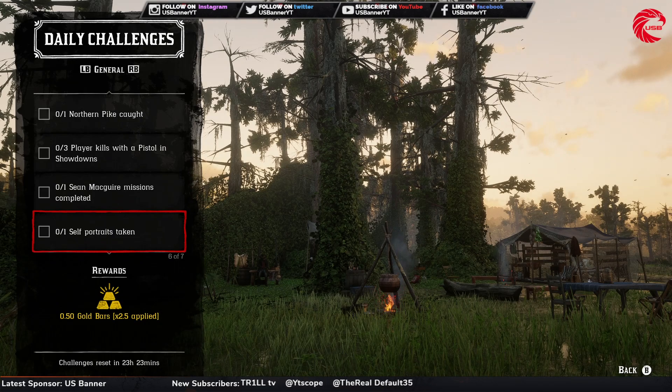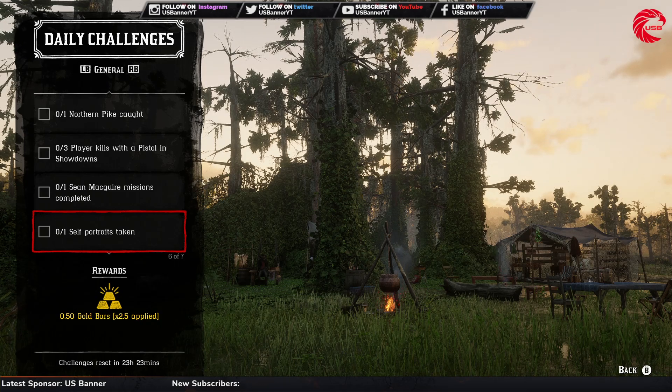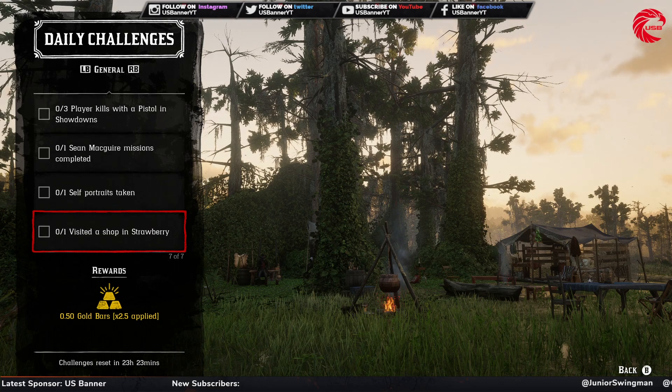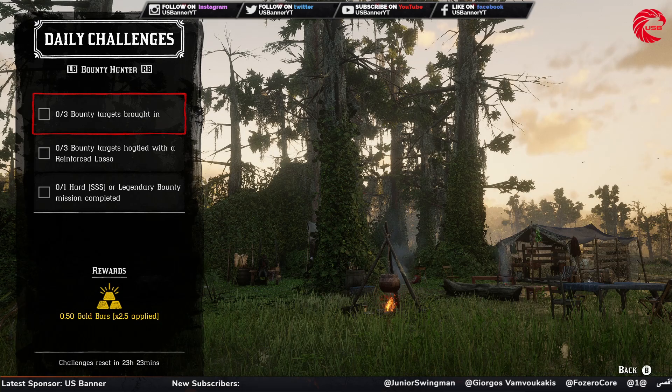After that you have to take your own picture or selfie — just take out your Advanced Camera and take your own picture. Then you have to visit a shop in a showdown, so when you go into the showdown for the cat challenge you will be done with this one as well.